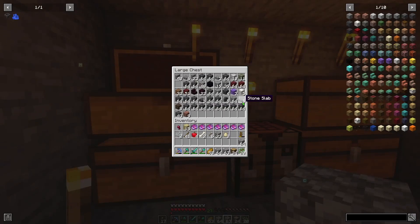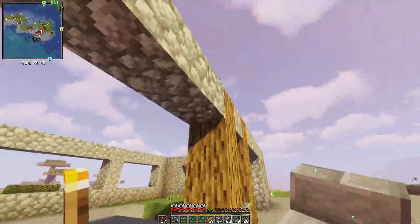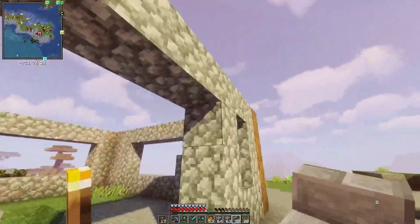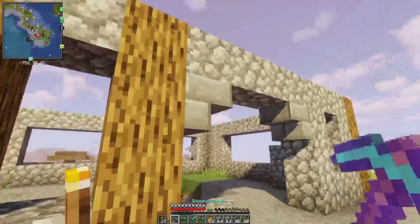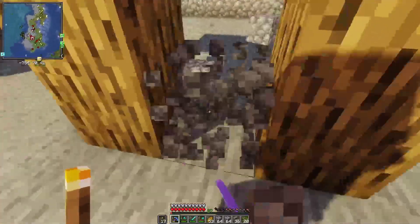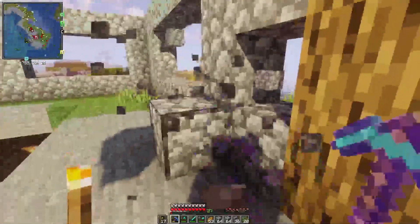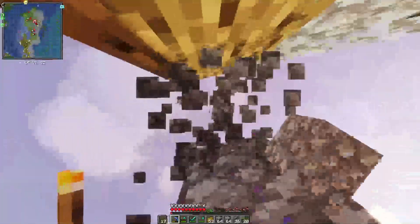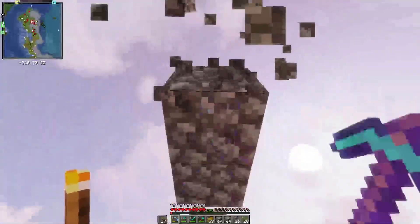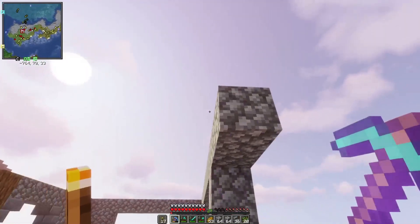I forgot what I was about to do. We could do stone bricks — just doing this so it maybe has a bit more texture. Honestly, I think it might look decent with stone bricks instead of cobblestone. For your guys' sake, I'll just cut back to when I have all the cobblestone turned into stone bricks. So I'll see you guys in however long it takes.